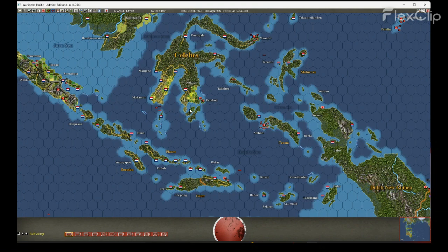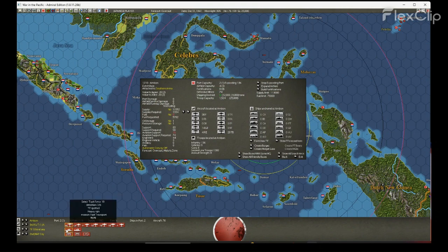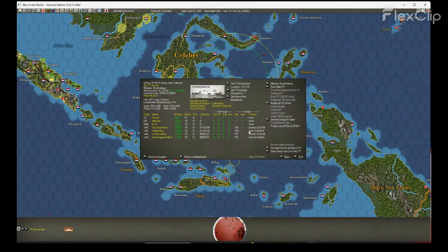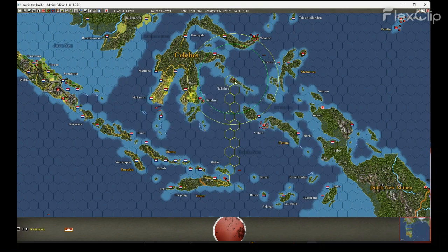We'll move on Kopang instead of reinforcing Laturn. We'll go back, pick up the tanks, probably send them to reinforce our landing at Samarang, and use the SNLFs that are loading here — they'll go to Kopang. They'll divert via Macassar, pick up the tanks, and move them under air cover to Samarang. Looks like he did not move his torpedo boats to threaten my landing at Samarang. We'll bombard next turn and find out what he's got.